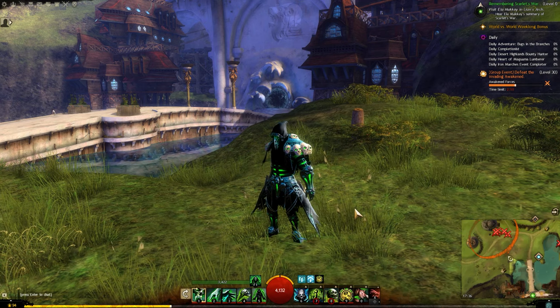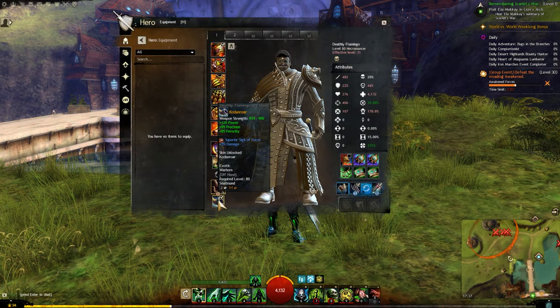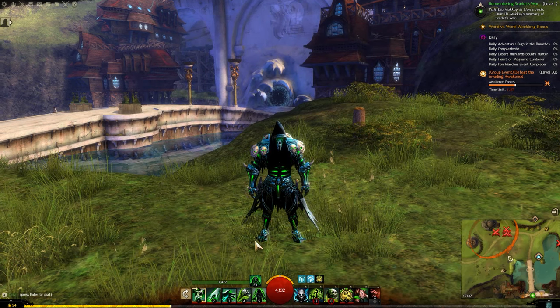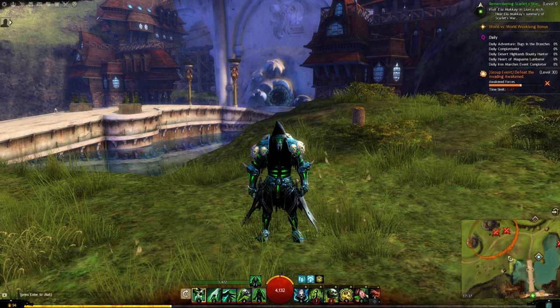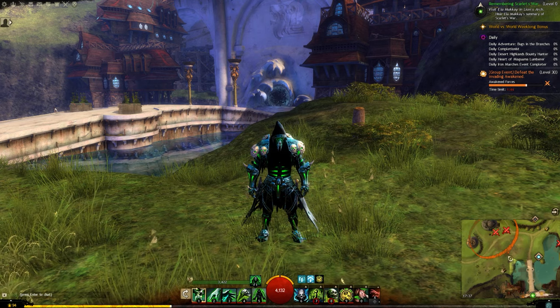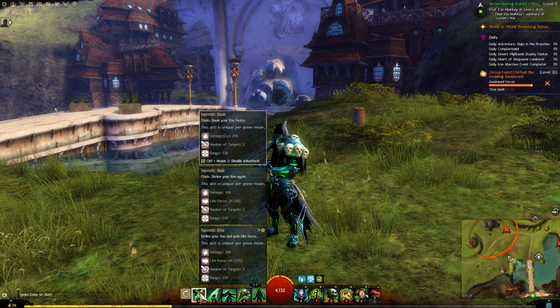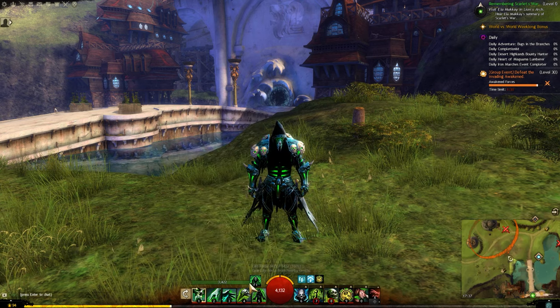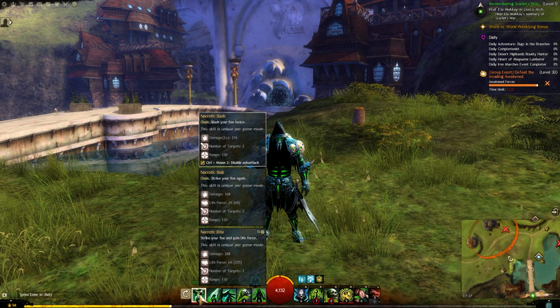For the second weapon set I've gone with the dagger in the main hand and the warhorn in the offhand. This is a closer range weapon set, so you're going to want to use this to get up close and personal. The Necromancer is actually relatively tanky compared to other scholar professions, so it's not too bad having a melee option. Your number one skill is a chain skill where you slash them a couple of times and gain some life force, sucking life force from the enemy and getting you closer to your death shroud.